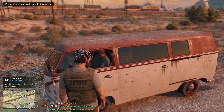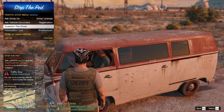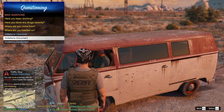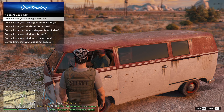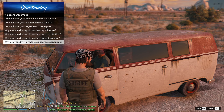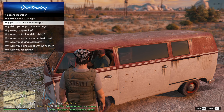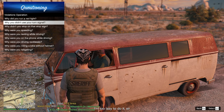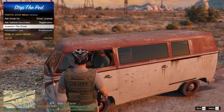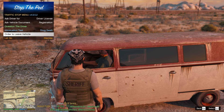When you get next to the vehicle, hit E on your keyboard or right on the D-pad to pull up the interaction menu. In this menu you can ask for all documents — driver's license, registration, insurance. You can question the driver, which pulls up sub-menus: basic questions, vehicle operation violations, document violations, equipment violations like headlights and taillights. You can also give a breathalyzer and a drug swab while they're sitting in the vehicle.